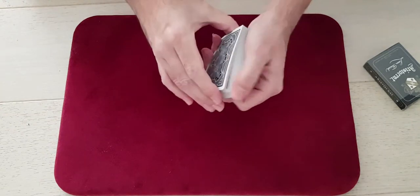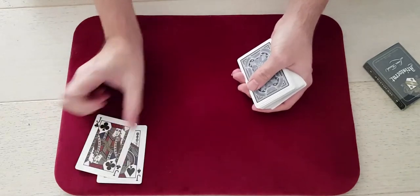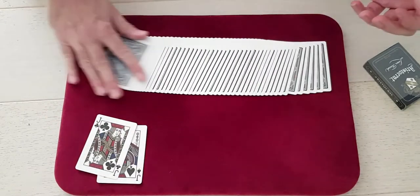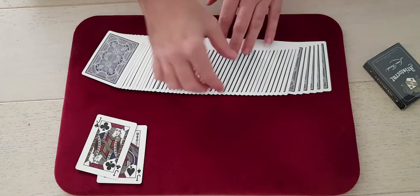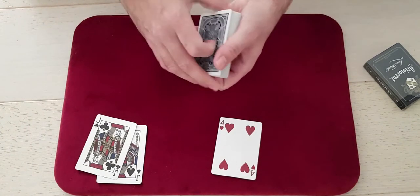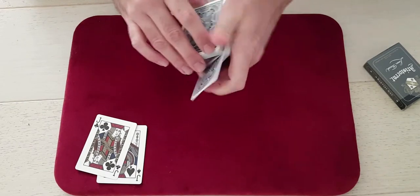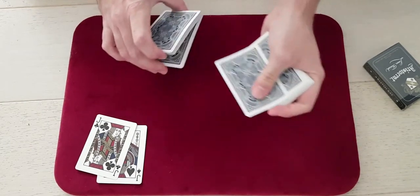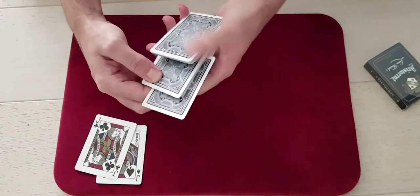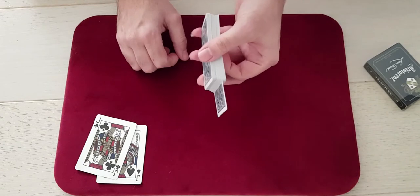This is an effect which uses the two black jacks, the jack of spades and the jack of clubs. A card is selected — it can be any card from the deck. For the purposes of this demonstration it's the four of hearts, and we take the four of hearts — you can see it at all stages — and we just cut it into the deck. It goes near the bottom but it remains sticking out at all times.